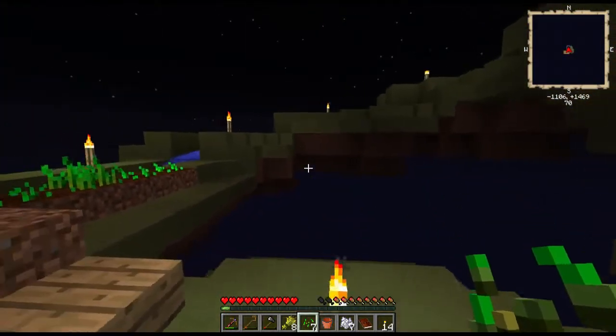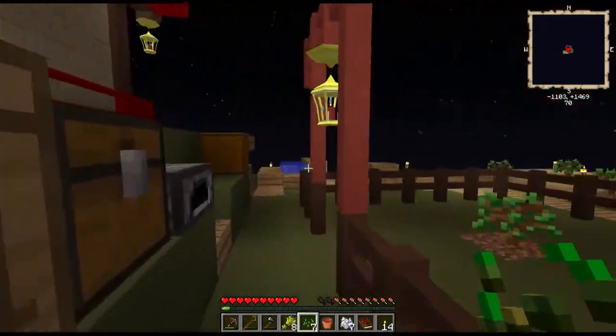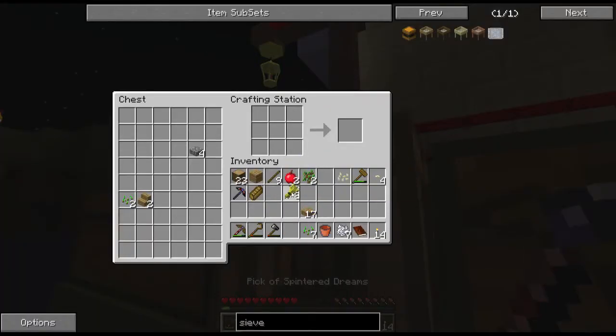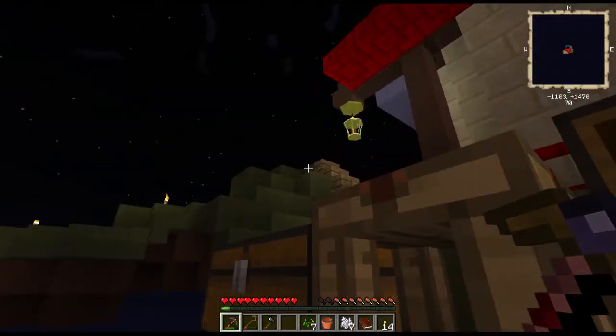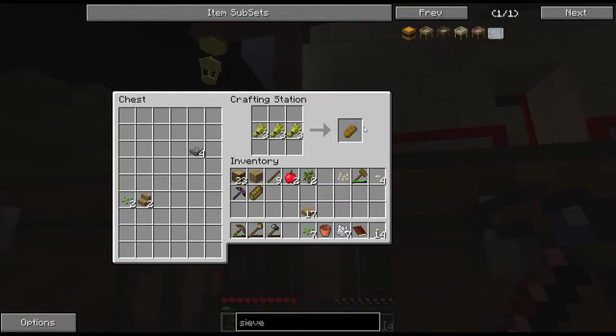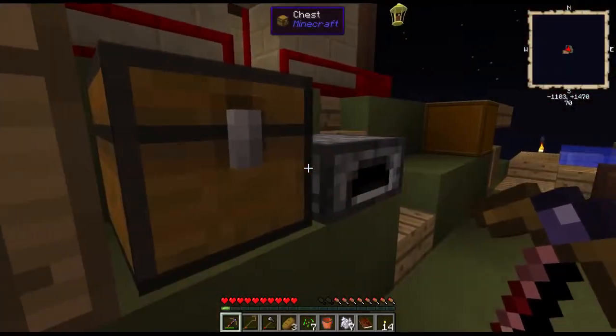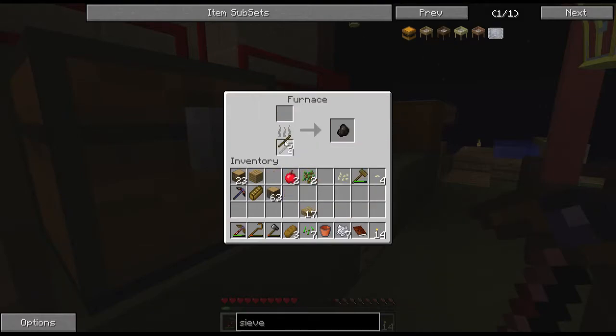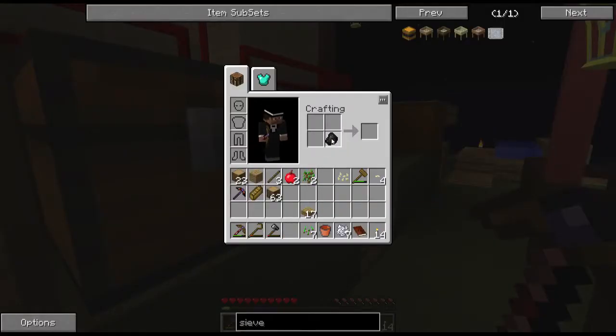I think I'm going to make this area my farm — it's a good place, it's as good a place as any. Didn't I have one more of these left? Yes. Three of these can be smelted up with six of these. More torches — hooray.